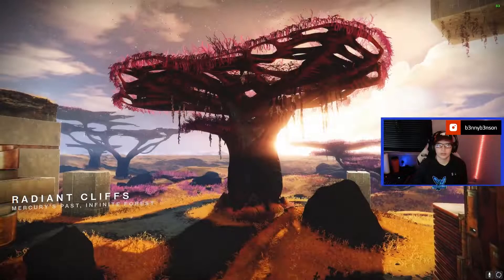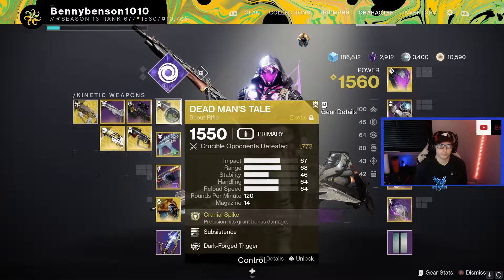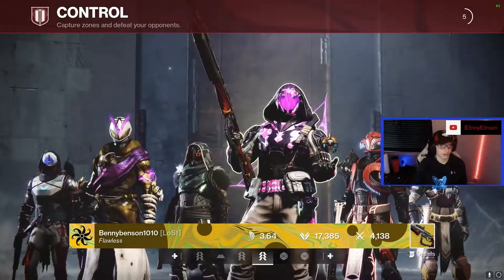We're on Radiant Cliffs — really great map, got nothing to complain about here. Couple of long lanes — you can play the fusion really well. Good map overall, and really good to be able to smoke and take multiple different angles to find people. Great map for that.